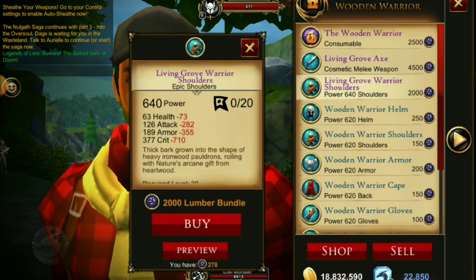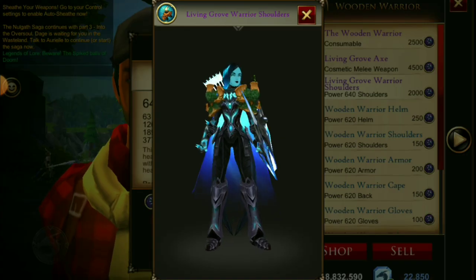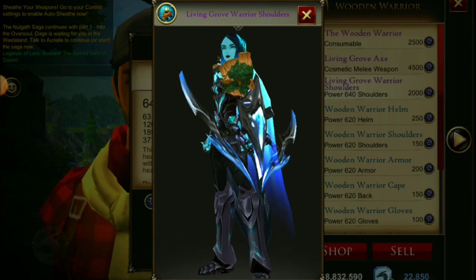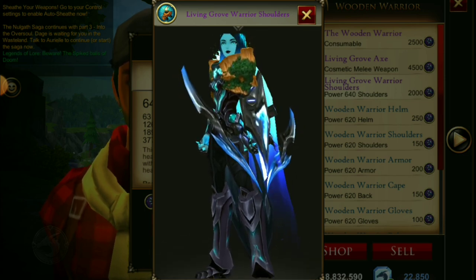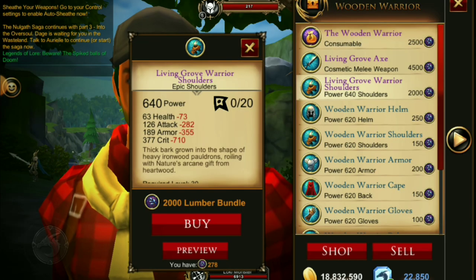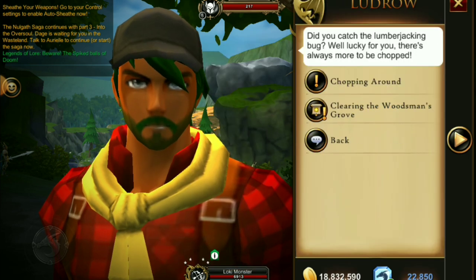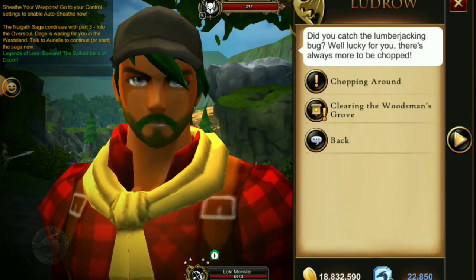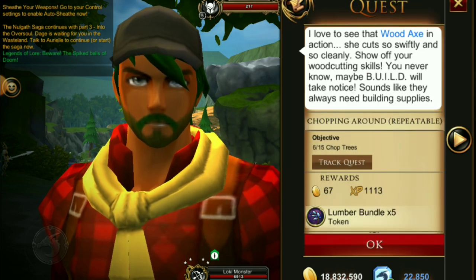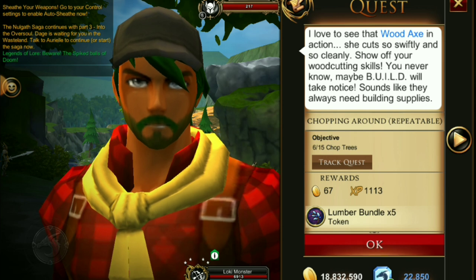The rest of the set looks exactly like the original, but there's also a variation of the Living Grove Warrior shoulders that have a sparkle visible at the edge of the shoulders on top — it's subtle but there. The quality of the set has also gone from a green common to a blue uncommon. To get the crafting materials, you'll need to do the chopping-around repeatable quest, which is the same as the final quest: wander around Heartwood clicking on sparkling trees.